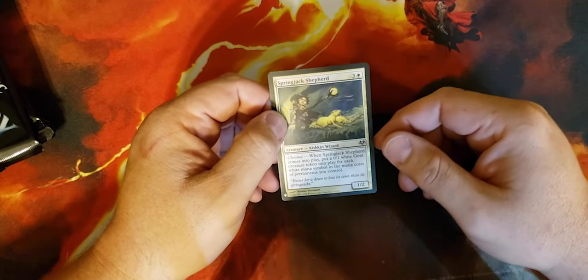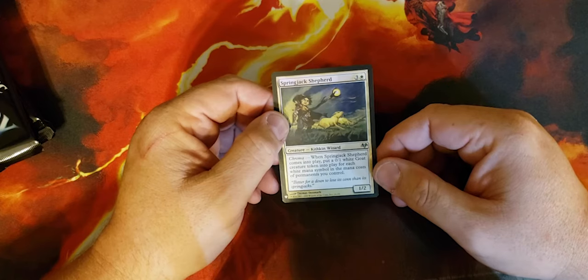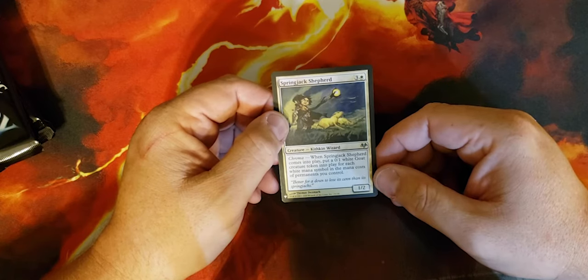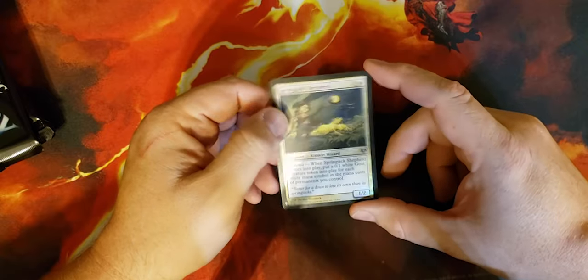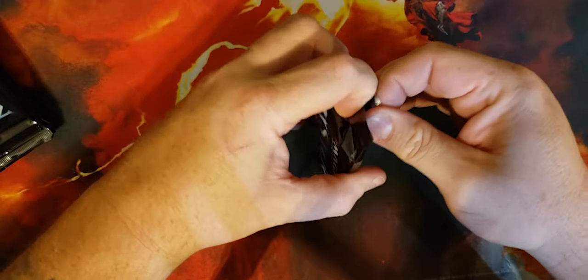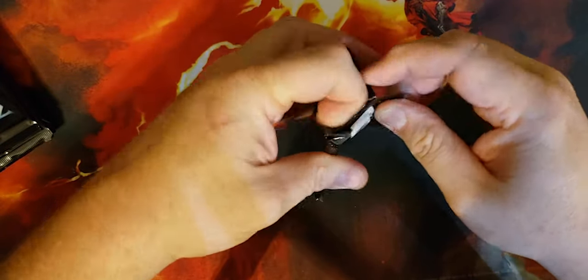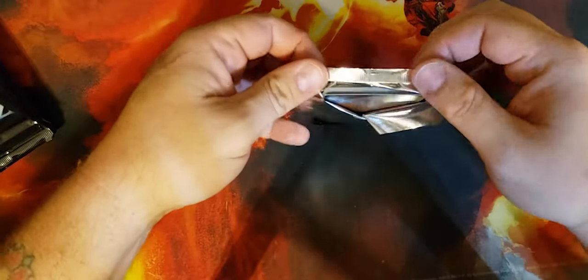Spring Jack Shepherd — Kithkins, some awesome art. Comes into play, put a 0/1 white goat creature token into play for each white mana symbol in the mana cost of permanents you control. Cool — nice. No Mana Crypt, but Teferi's Protection is not bad.